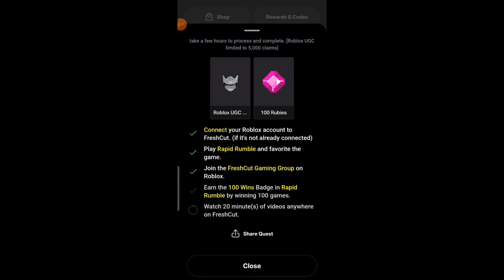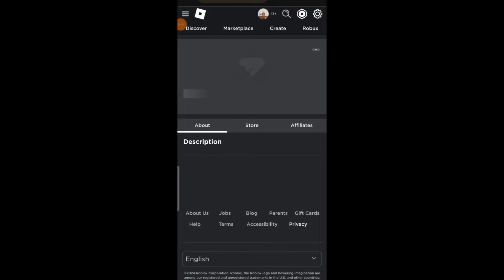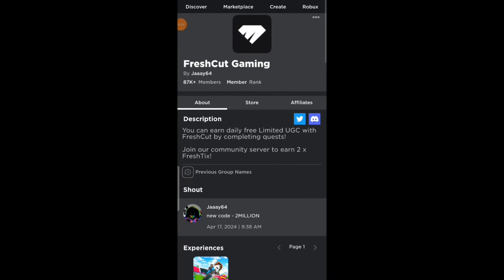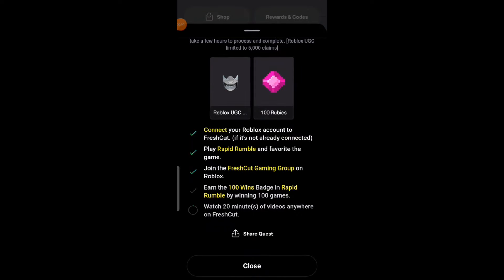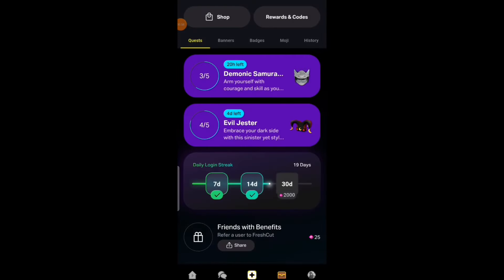The third task is to join the Fresh Cut group. What you have to do is click the yellow words. As you can see, I'm already in the group. If you're not, just join. The last task is to watch 20 minutes of video anywhere. Press the home icon and scroll around.